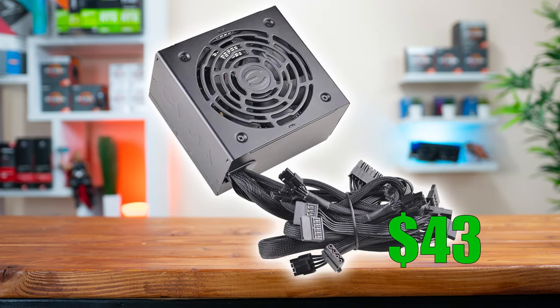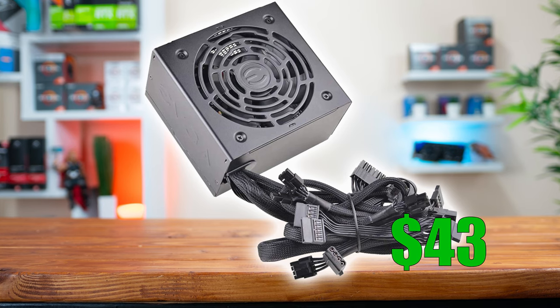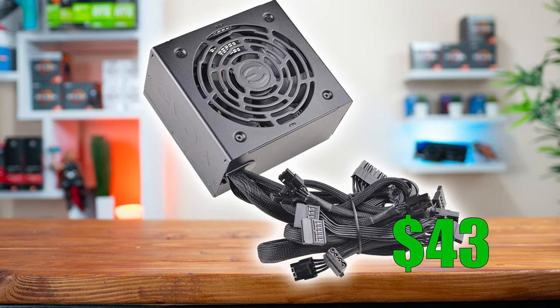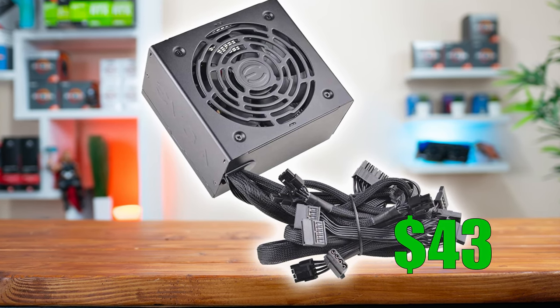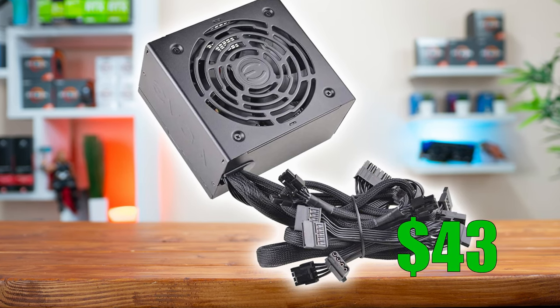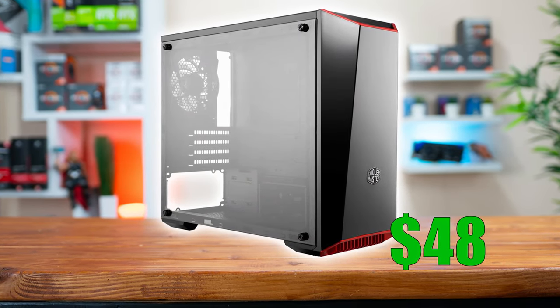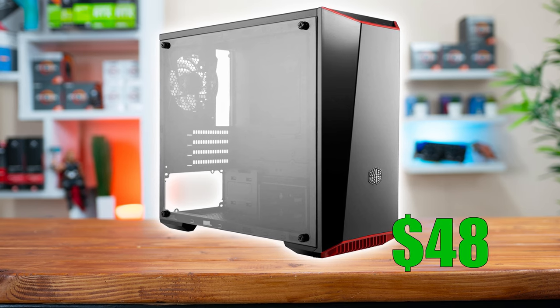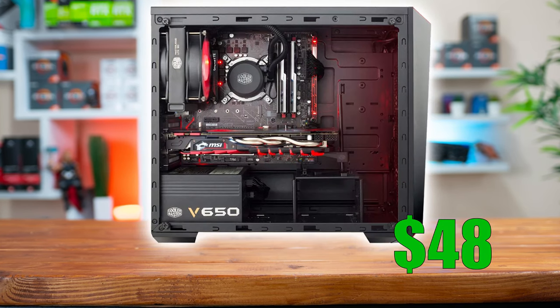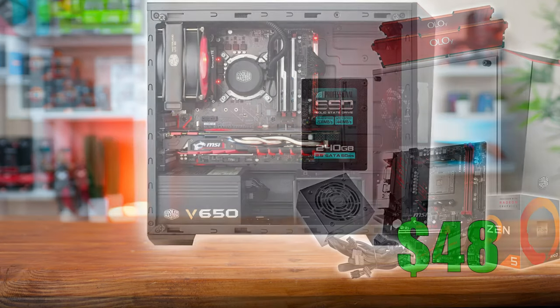Following that we have the power supply, and here I went with the EVGA BR 500W unit for two reasons. One is that it's rocking all black cables which is perfect for a beauty build, and second is that 500W is enough for most reasonable GPU upgrades you'll make in the future. Finally, the last part for the $400 beauty build is the case, and to stick with the red and black theme I went with the Cooler Master MasterBox Lite 3.1, which is rocking the red accent, a full tempered glass side panel, and overall it's just a super clean design.